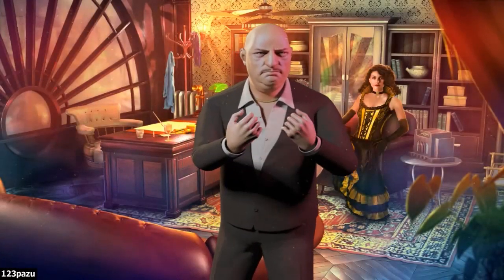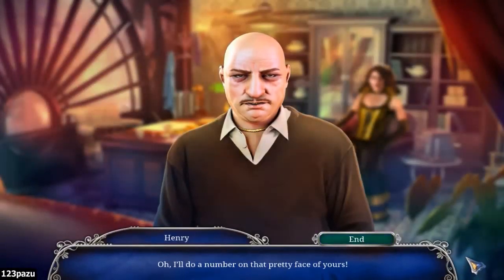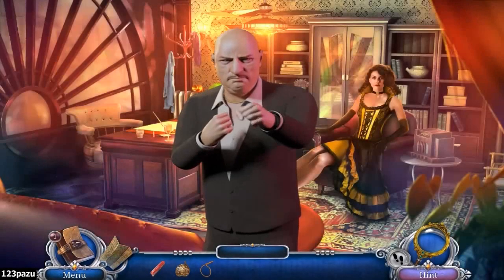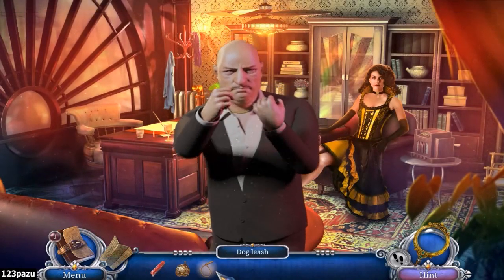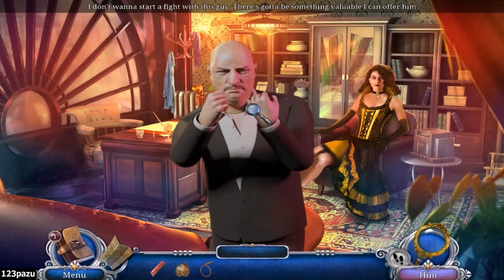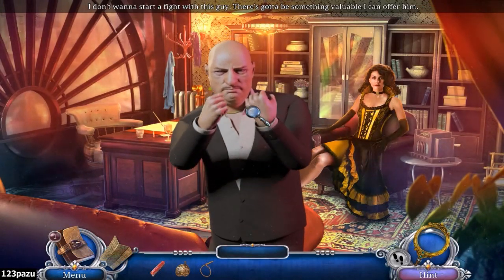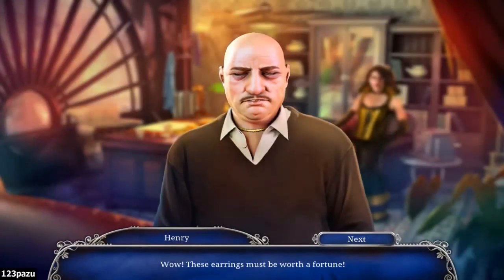Oh no - Henry! You wanna fight? What are you doing in my office? I'll do a number on that pretty face of yours. Are we fighting? I do have a knife - a pocket knife. That doesn't work. I think we need to run out of here. Sasha's dog leash? I can leash him. No - don't want to start a fight. There's gotta be something valuable I can offer him. The earring? That's Sasha's earring. These earrings must be worth a fortune. You just bought yourself five minutes with Rita. Money talks.